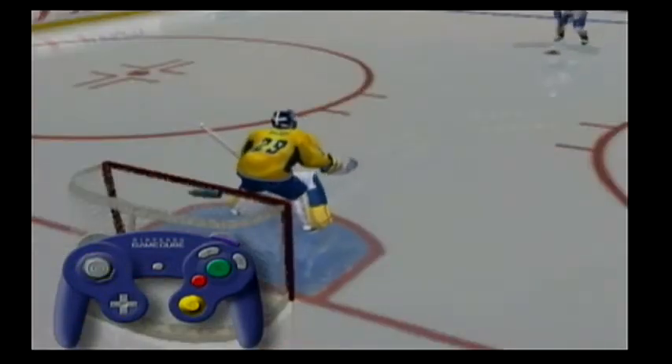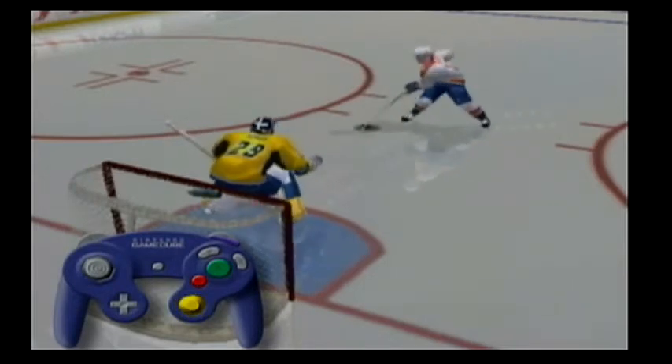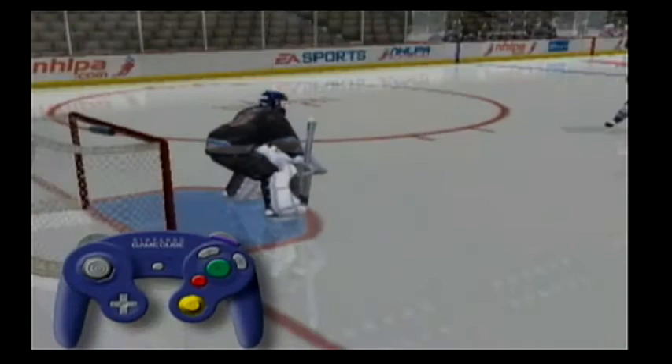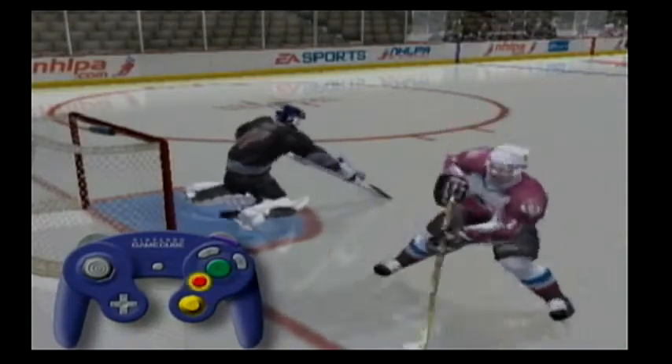You can also use the manual deke to fool the goalie. Pull the puck one way, then the other, to force him out of position. Shoot at any time during the deke using the B button.